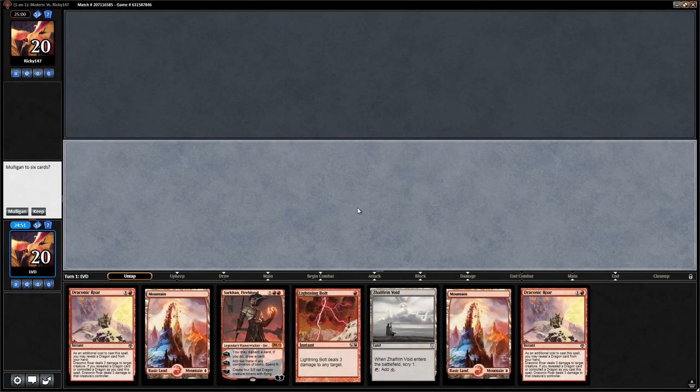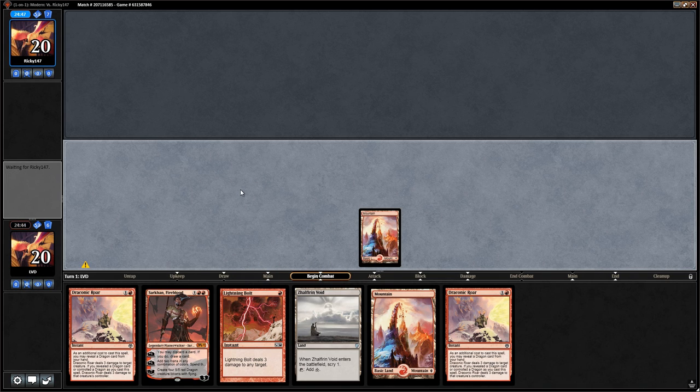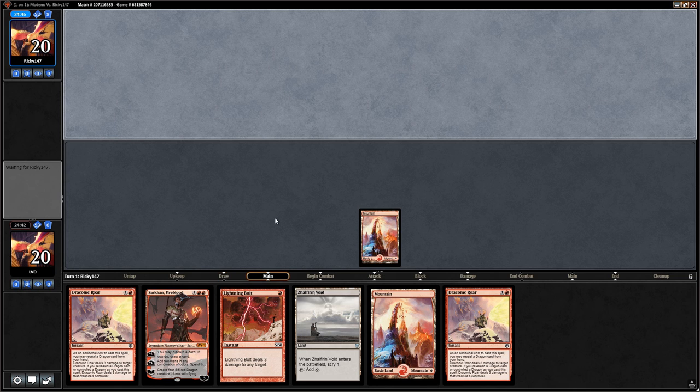We're on the play. This hand seems okay — we don't have a dragon yet, but we have lots of cheap removal plus Sarkhan, so we can protect Sarkhan pretty well and he can help us look for dragons. We'll lead with mountain so we can potentially bolt on turn one, instead of playing Zalfurn Void since we don't know exactly what we're looking for.